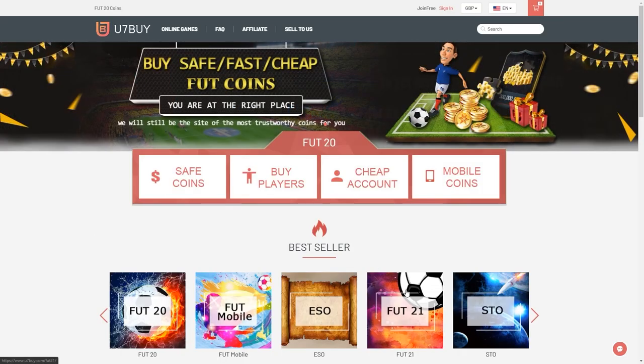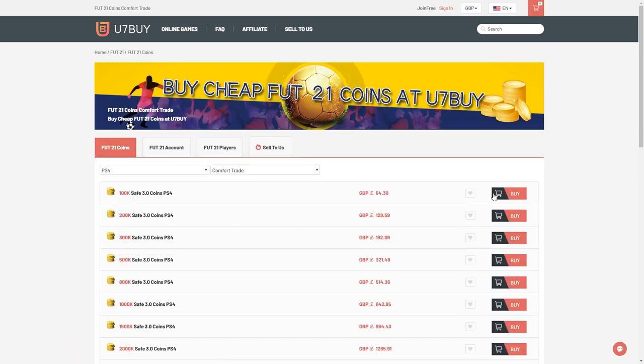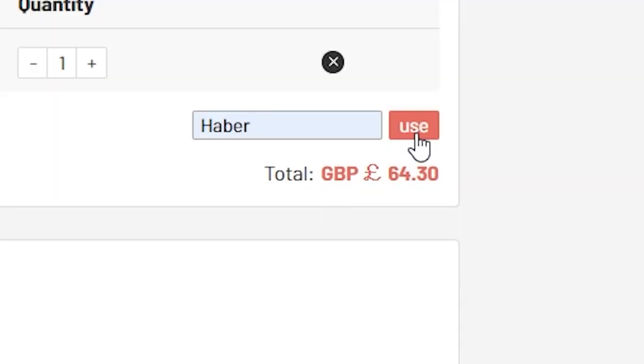For cheap, fast and reliable FUT coins, check out u7buy.com. There is a link in the description — use the code HABER to get yourself a discount on all of your orders.